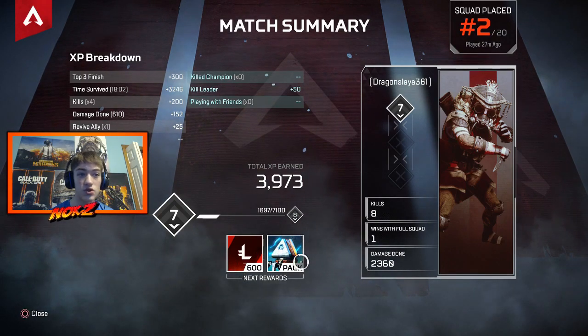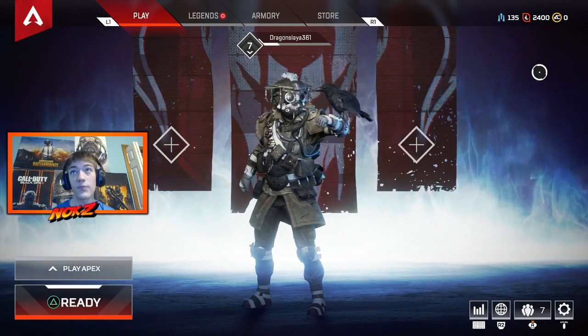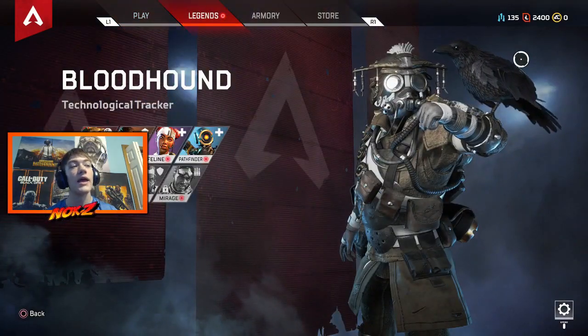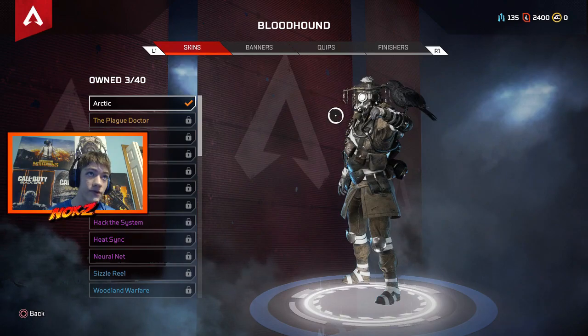With each level, as you can see here, you are going to get an Apex crate as well as some legend tokens. The Apex crate will show up right here where my cursor is and then you can just open it from there. It will give you different skins, different poses, and all kinds of different stuff, but it may also give you crafting metal.